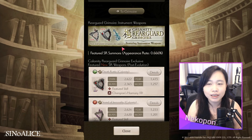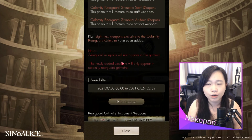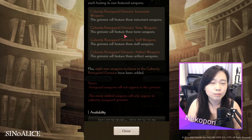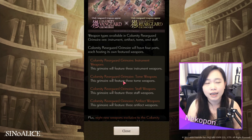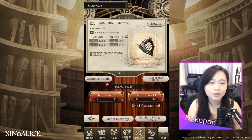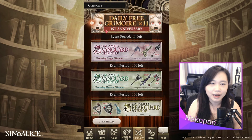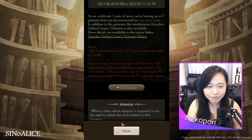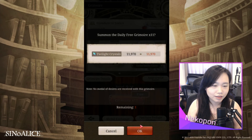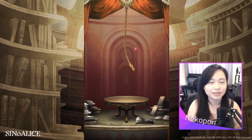Everyone should evaluate how many limit breaks of each weapon they need in order for the weapons to be an upgrade in their own grid before pulling. Remember, there are more anniversary banners coming up like Hamlin and the international classes, so try to save for both if you can. I've been scrolling through this whole time and haven't pulled on this daily free grimoire yet — let's do it right before I sign off. Wish me luck!